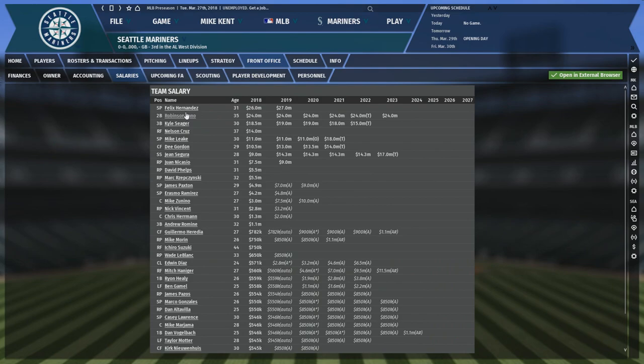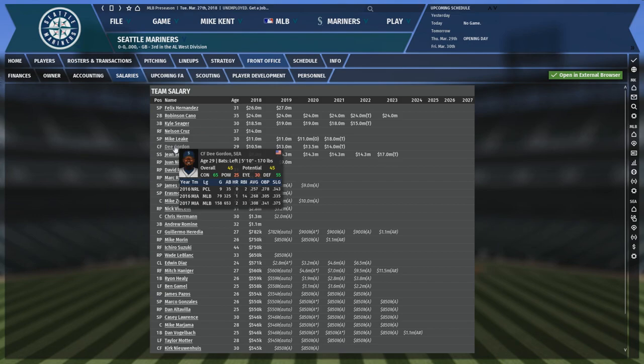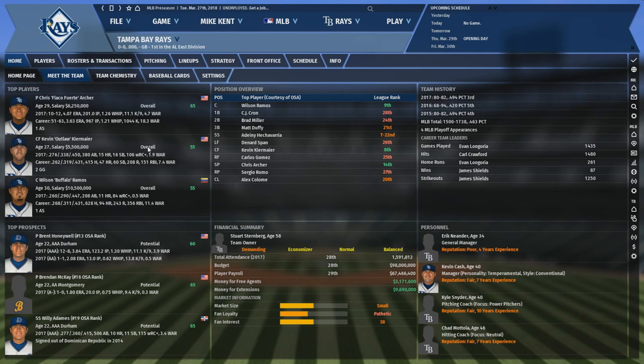The biggest problem with the Mariners over the past few years has been GMs, so you'll shore up that weakness just by taking over. This would be an interesting retool that could see you contending this year if everything goes right, but I think it's a better idea to flip some players to restock the farm system and try to contend again in one to two more years.